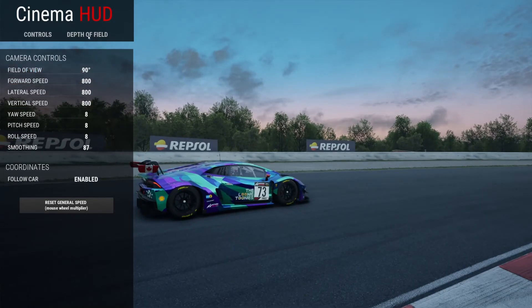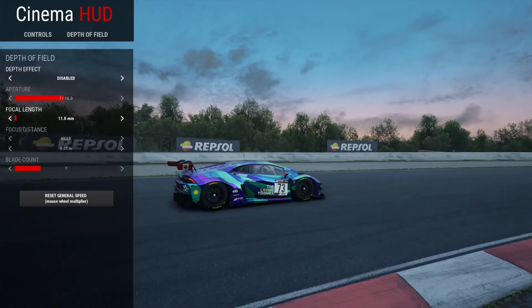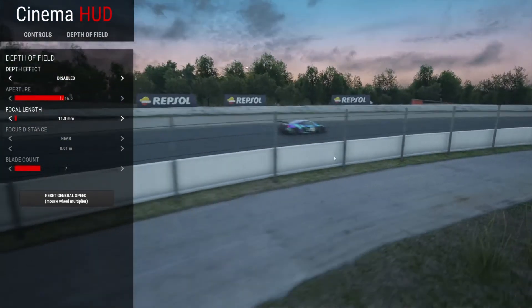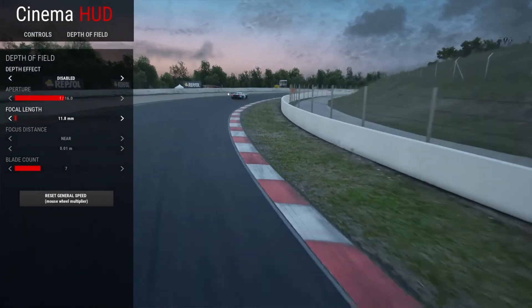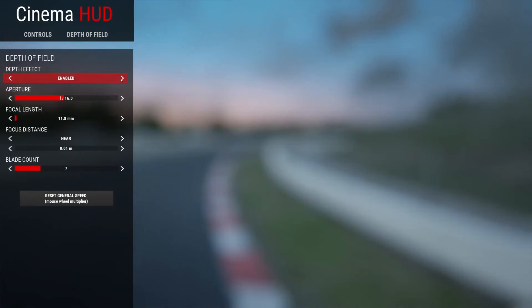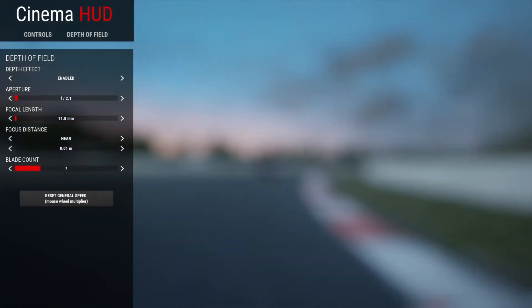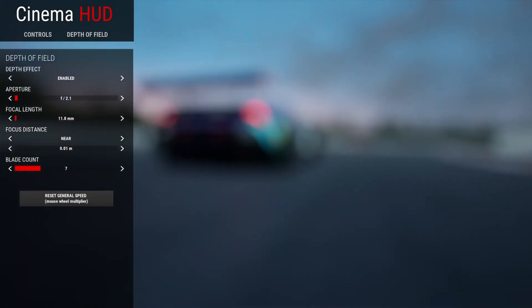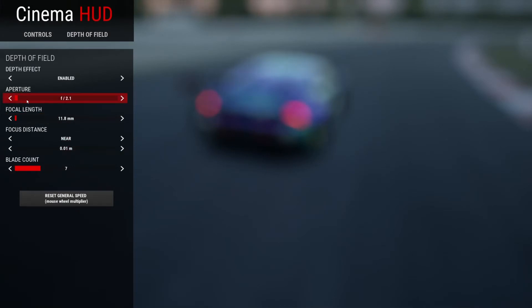There's also a depth of field mode. It starts off as disabled, and that's a good thing because it can be super confusing if you don't have a background in photography. Let's go ahead and enable it — this is what it generally looks like when you start. The lower the f-stop, the more blurred out it's going to be. Right now we're in a near setting, so the focus distance wants to be as close to the car as possible.